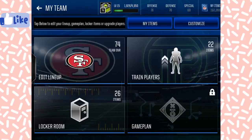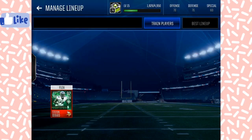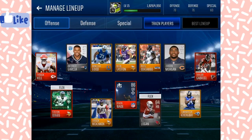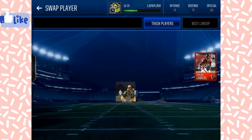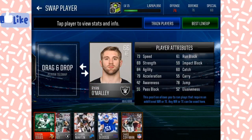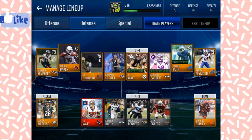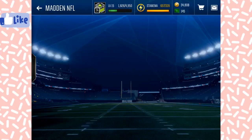With my first pull I bought Stefan Diggs, and then with the pull of the safety I bought Carlos Hyde, then sold Carlos Hyde and got Taylor Gabriel, which is a good card right now. Let's get into some gameplay with Taylor Gabriel and Stefan Diggs to play in the tournament.